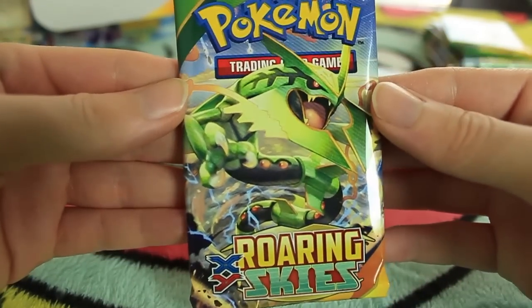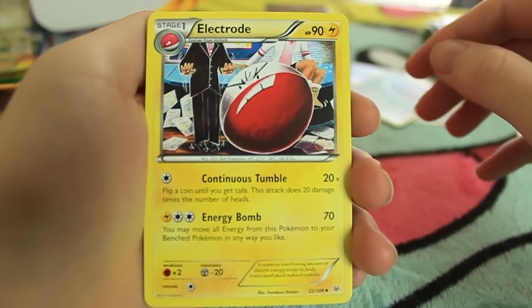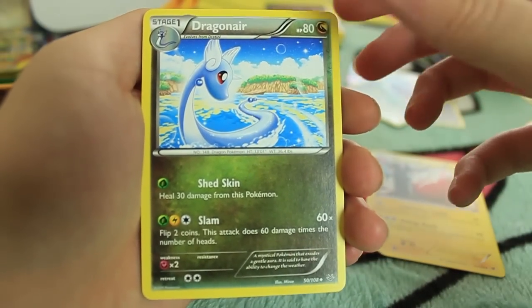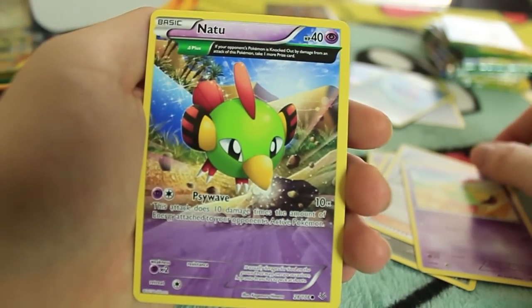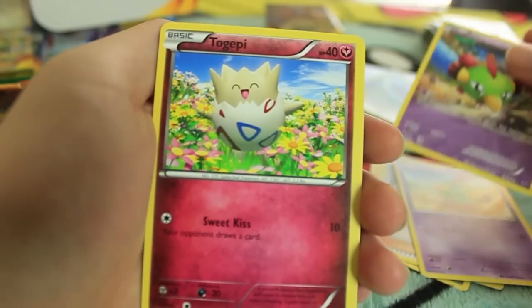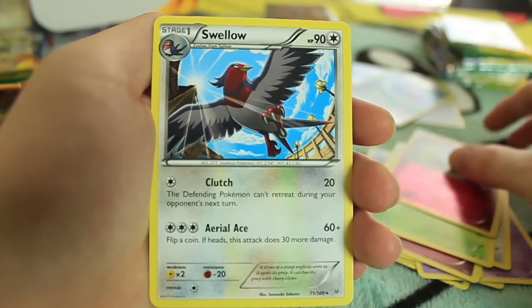Next up is the Mega Rayquaza pack - this is the fourth pack. We've only got one EX so far, but honestly, getting it in the first pack makes everything worth it. So here we have Electrode - another one of these nostalgic-looking arts, feels like Gen 1 or Gen 2. We have Dragonair. There's Steven. Natu, looking real nice. We got back-to-back Natus. And the last card is a Swellow rare.